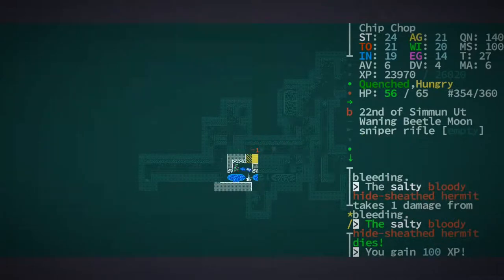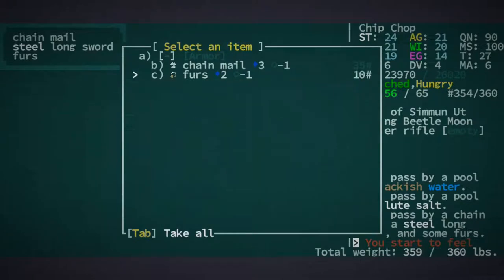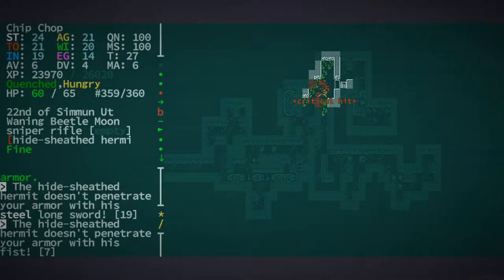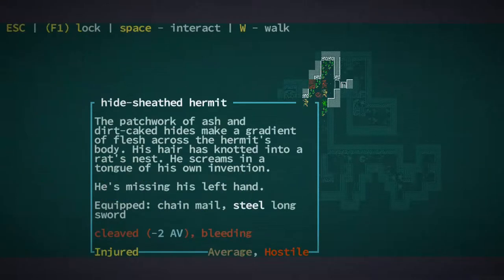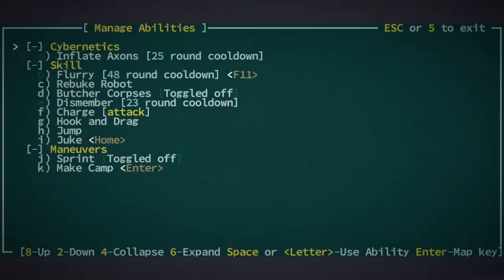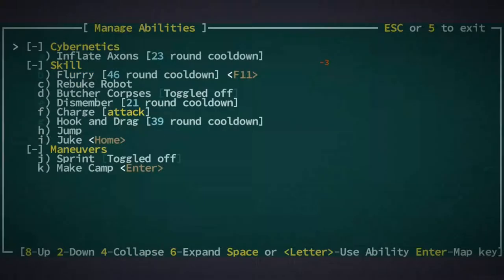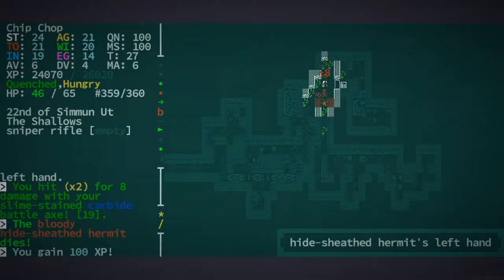There we go — I think yeah, he's a goner. I'll take their sword. Now we're getting way down so I need to probably start getting rid of some of our junk. Where did he come from? Let's dismember — yeah we got him. Left hand — not even that good. Let's hook and drag him. I can juke and then hook and drag him the other way. Oh that's awesome, I like that — the juke combo.